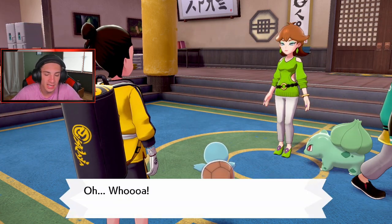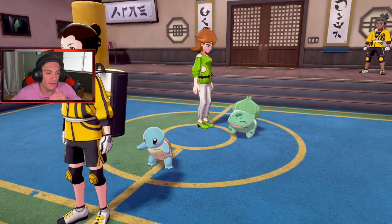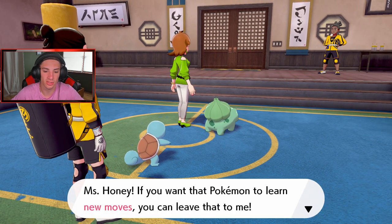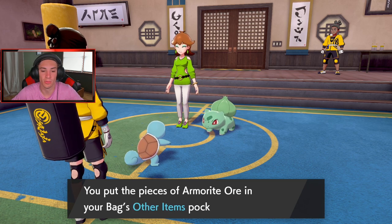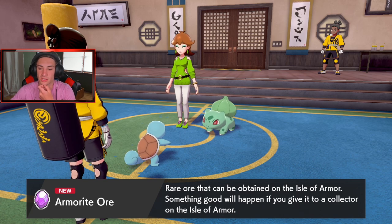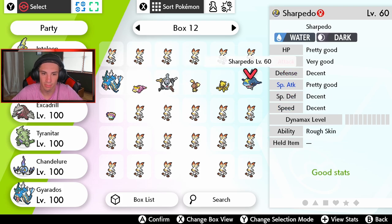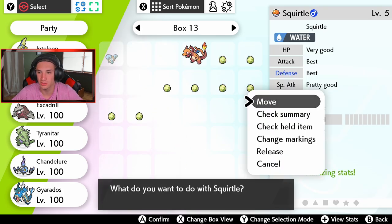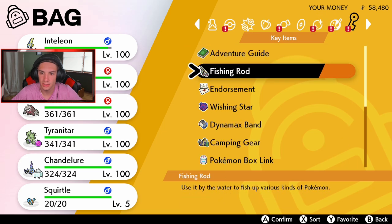The next trials begin! There's also a Cram-o-matic machine here — I heard about this. You throw in four items and it gambles out something else, like an RNG system. She asks for 500 Watts to get it running — I've got 147,000 Watts so no problem! I put in a Sitrus Berry, a Dynamax Candy, an HP Up, and a Carbos. It spits out a TR — not bad! There's gotta be a way to get Master Balls from it too.